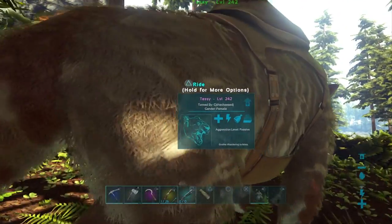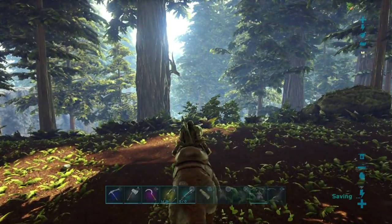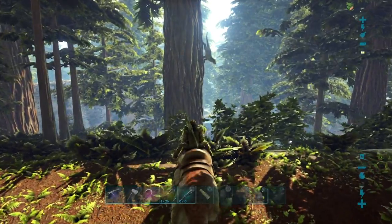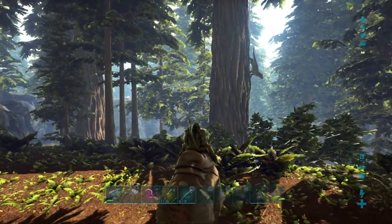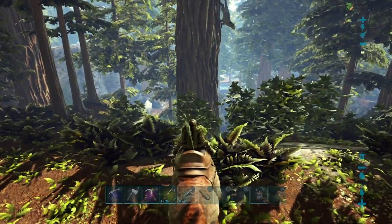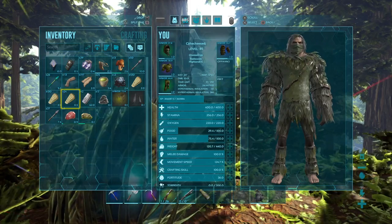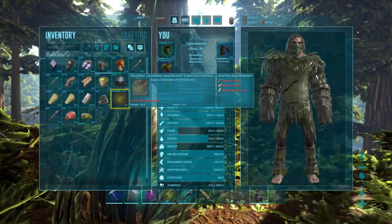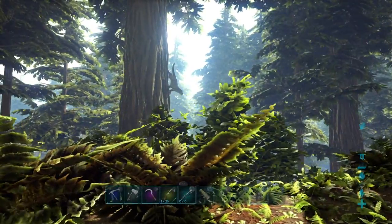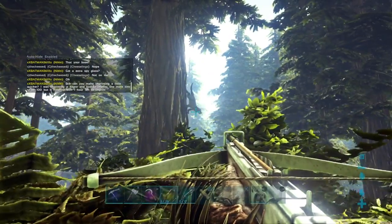We're a little bit hesitant because Thylacoleos are notorious for knocking riders off their mounts. You're probably also noticing on our hotbar an ascendant pump-action shotgun. We actually got the ascendant shotgun from a supply drop, along with a Mastercraft sabre-tooth saddle and a behemoth gateway - it had that little yellow ring around it. So we were really lucky managing to get it.